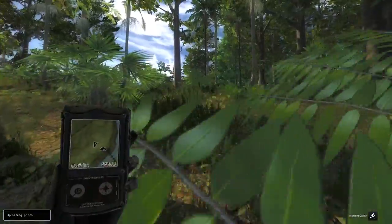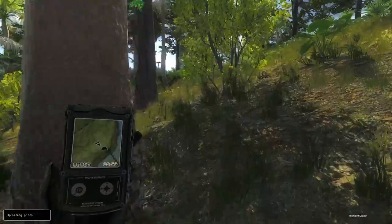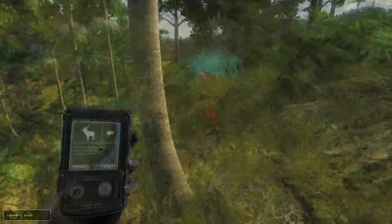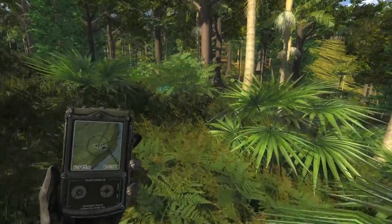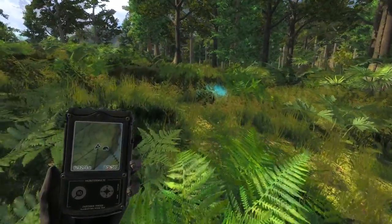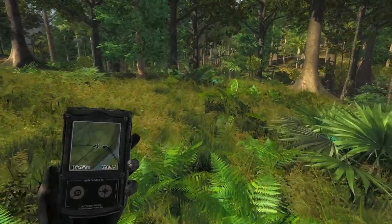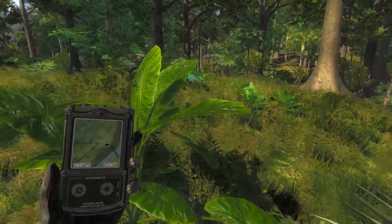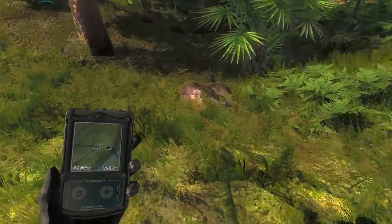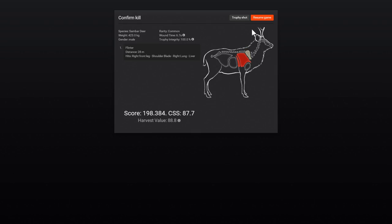We'll go and hopefully find that sandbar now. I wish I had actually found his track before we went and shot this guy, but we should be able to figure out where he was standing. And it was lungs and heart, so he won't be too far. With the sandbar deer their antlers used to be almost kind of like just a slight curve and they went straight up. These ones actually have a structure where they go back and then up, the same as kind of like the rusa deer. Oh, he actually died right here too - nice.